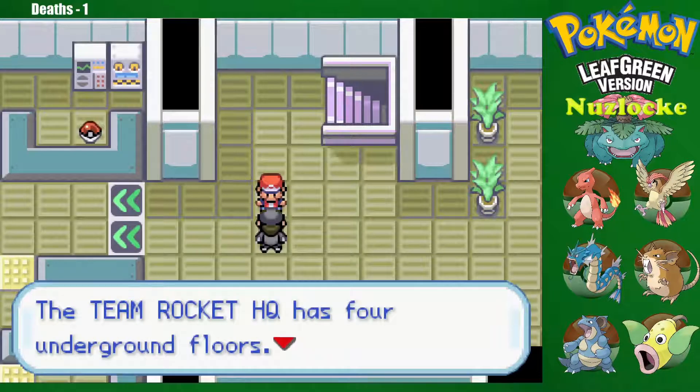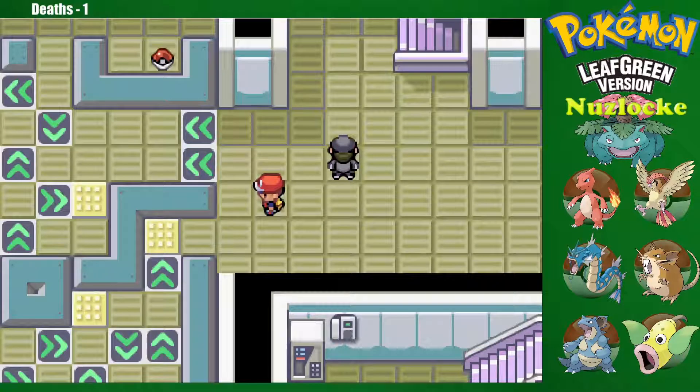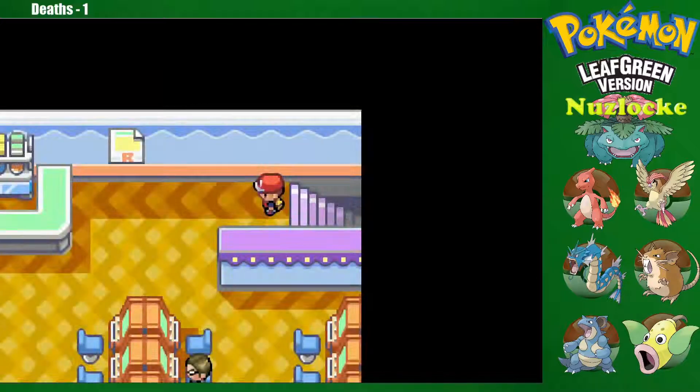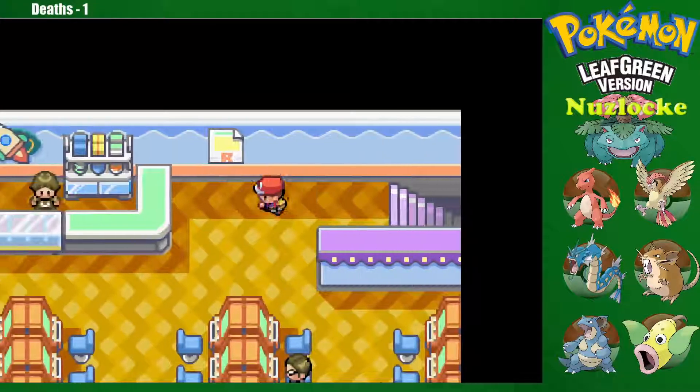The Team Rocket HQ has four underground floors — I think you can reach the boss. Is he on the fourth floor? I'm getting out of here — let's get out of here and heal up. What's the health? 39 — we can make it.